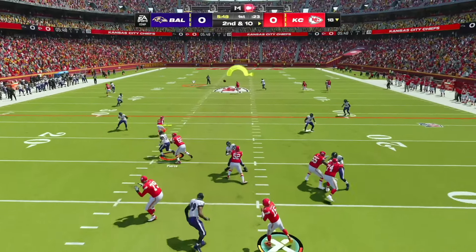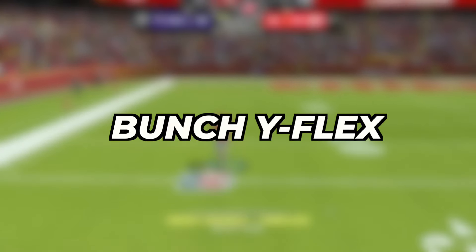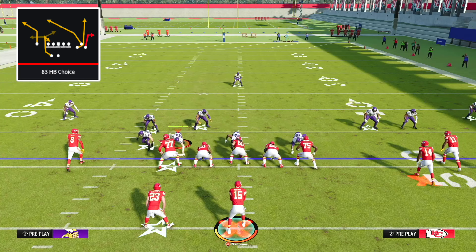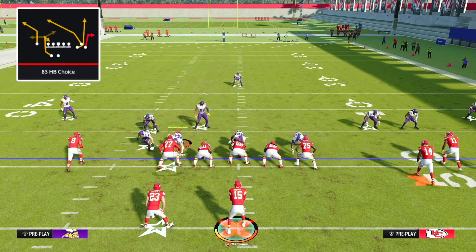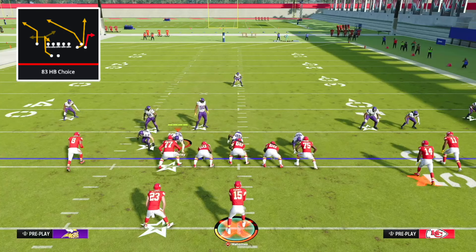Next, we're going to take a look at the play 83 Halfback Choice from the formation Bunch Y Flex. We're going to be using this play as a one-play touchdown against cover three defense. To have an effective scheme in Madden, you need to be able to bomb certain defenses for easy one-play touchdowns. One of the most popular defenses every year is cover three zone, so we're going to have a simple play to bomb it every single time.